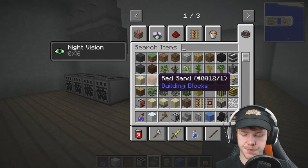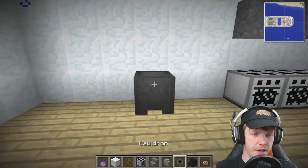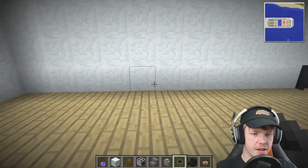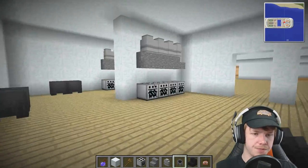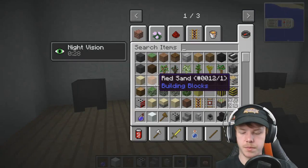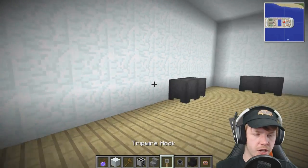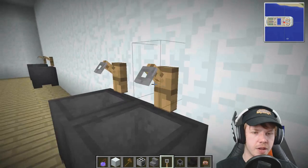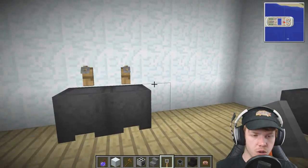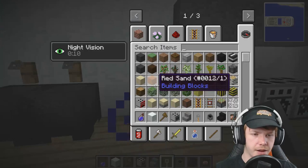We're going to want some sinks — cauldrons. I think I'll have a double sink there and a double sink here, and then a couple of sort of single ones. Then we want a work surface unit. Tripwire hooks I think would be the best for a tap — I like tripwire hooks over levers for taps because they sort of point up and then down like an old faucet-style tap. For the work surface I want something that stands out from the furnace.